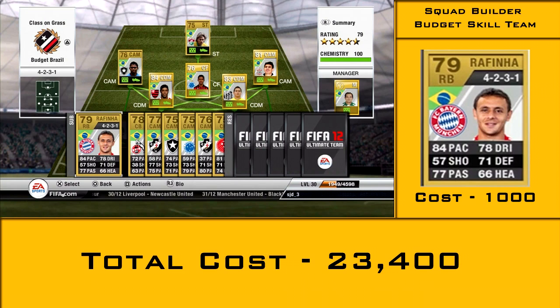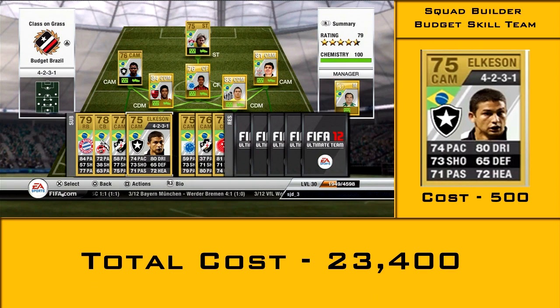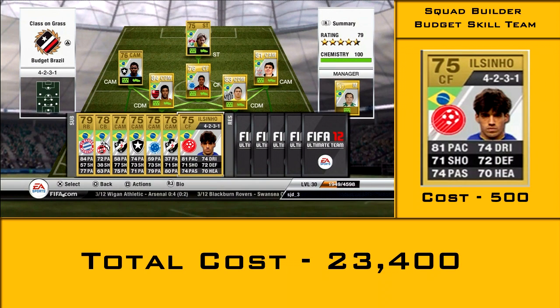On the bench we have Rafinho, Jaramel as a cheap centre back, Diego Souza — you can replace the slower ones for the CDMs, Ronaldinho, etc. Also Elkison as another centre attacking mid, Roger Felipe, and Elzinho who can play either the centre forward or striker role when you need rotation. Thanks for watching guys.